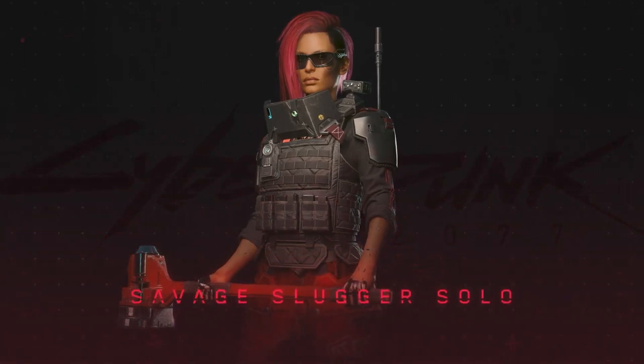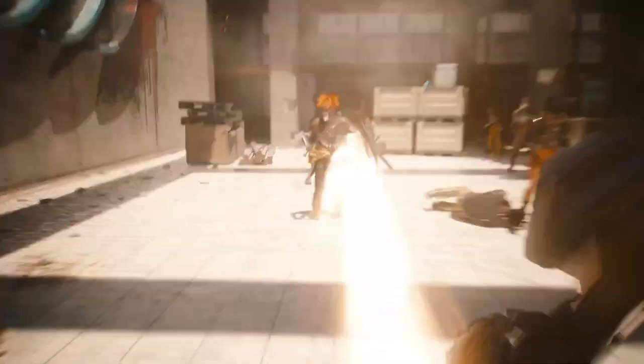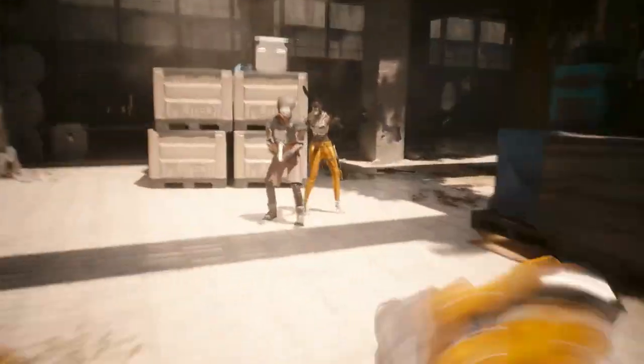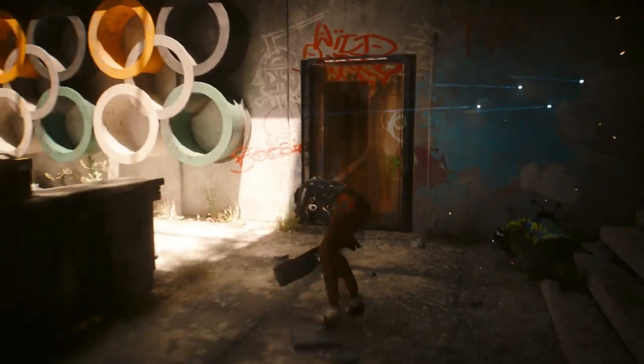Hi, I'm Filip Dovnar, Lead Gameplay Designer, and I like to come in swinging. My favorite build is the Savage Slugger Solo. Getting up close for combat is really crucial for this build. The Wrecking Ballpark lets you knock down multiple enemies, closing the gap and putting you in the zone for some sweet, sweet annihilation.